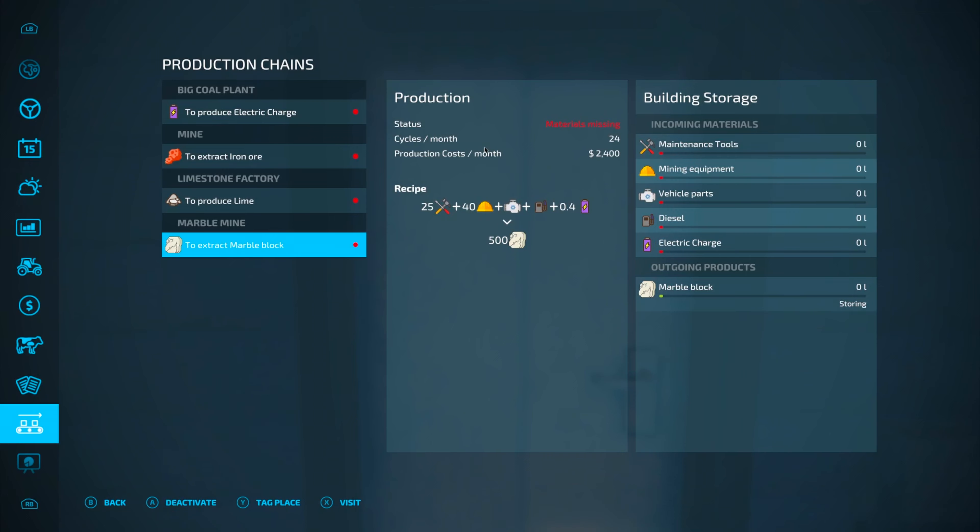What's this? Buy marble mine. You make marble blocks here — again, maintenance tools, mining equipment, vehicle parts, diesel, electric charge, and you will make marble block. Look — a diagram, literally a diagram of how they cut the marble. Every time I feel like I can't be more impressed... are they having a tug of war over that marble? They are having a tug of war!